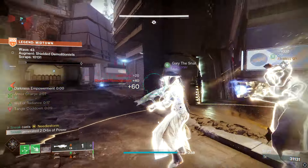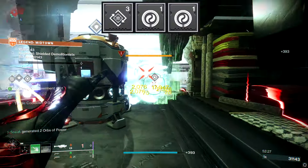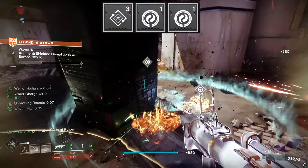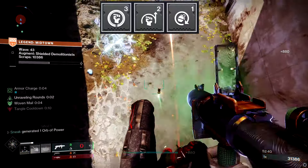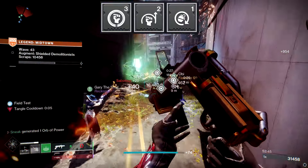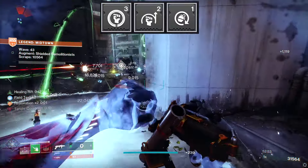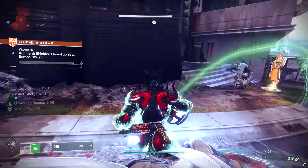Let's go over the mods, top to bottom. For the helmet: two copies of Harmonic Siphon to make orbs when using Tusk of the Boar, then Dynamo to reduce our super cooldown — Needle Storm is still a very good super. For gloves: Heavy Handed — powerful melee final blows give you an orb of power and can create a tangle; Momentum Transfer — dealing damage with a grenade reduces your melee cooldown; and Fastball. If you're not using a four-star mod in gloves, you could replace Fastball with a loader mod.